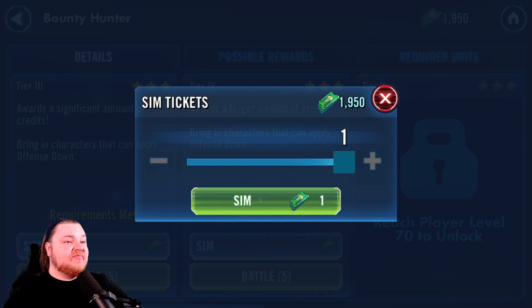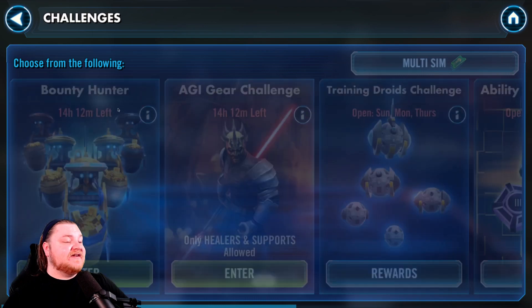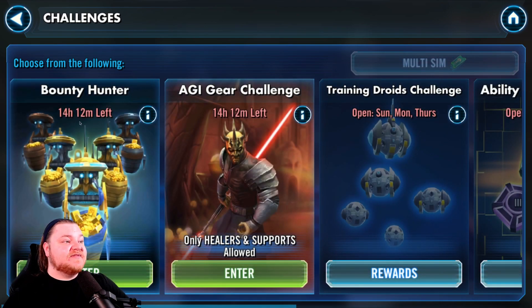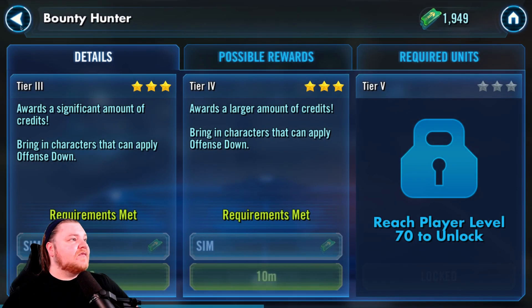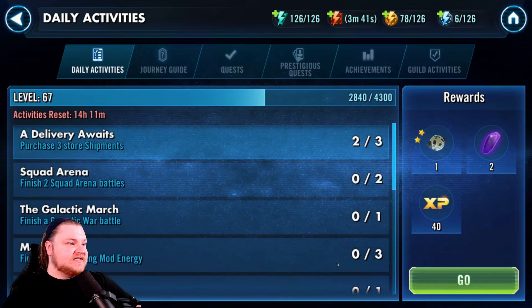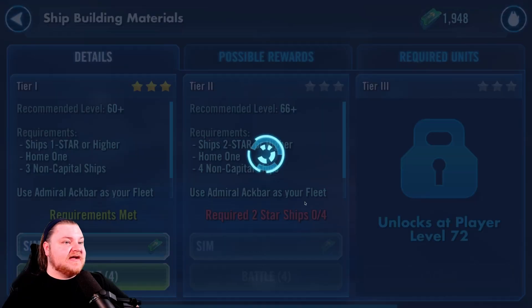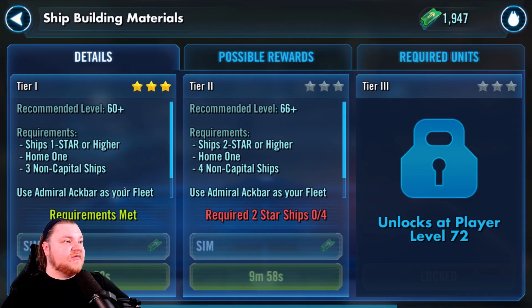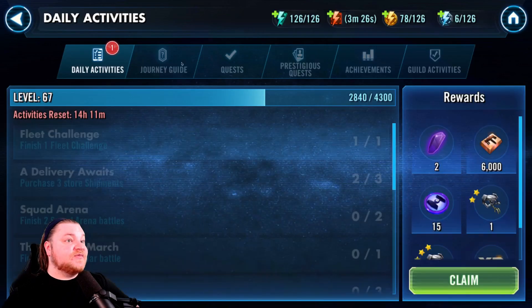Challenges have also been bumped up — you can see five and five here. These have been bumped up to five, where usually the resource challenges are three. This is also true for fleet challenges — normally you can only do two fleet challenges, but they bumped that up by two as well. It's kind of part of the stay-and-play initiative they're doing, so that's pretty cool.